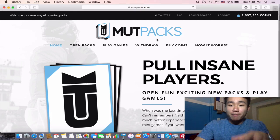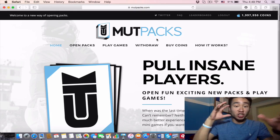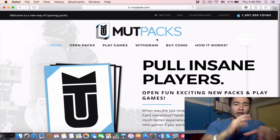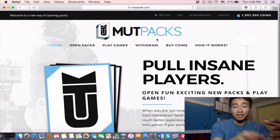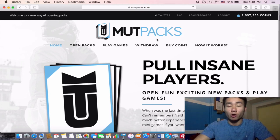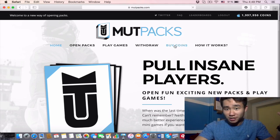Essentially you go to MuttPacks.com and you can open up packs within this website and make a ton of coins — literally so many coins. The opportunity is there, and then you can transfer the coins from this website into your Madden Mobile account or MUTT account, whether it's console or mobile. So that's kind of awesome. I'm gonna show you guys how this all works.